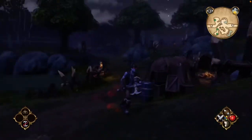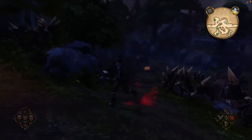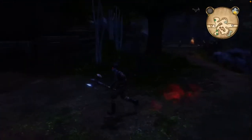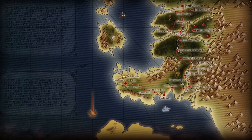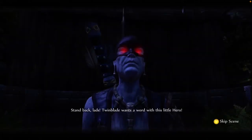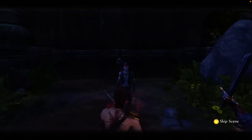Next, I'd like to touch on Fable's controls, which are a bit of a mixed bag. On the one hand, they're very easy to pick up, but oftentimes when you go to attack an enemy, you'll find yourself completely missing, or you'll end up hitting something else or a different enemy entirely. This is especially true when you try to use the bow. One of the highlights of the controls is just the sheer amount of spells that you can buy and use. By the end of the game, you'll feel like just an unstoppable monster who just mauls everything in your path. It's really cool the amount of spells you can use in this game.